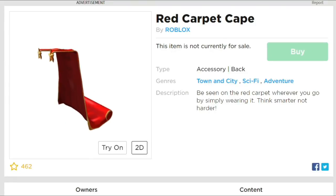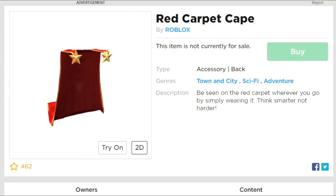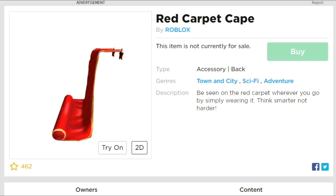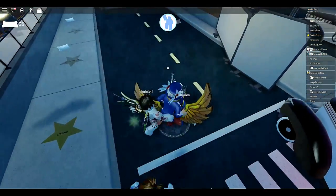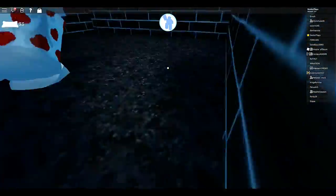What's up guys, welcome back to DieterPlays. I want to show you how to get this red carpet cape in Roblox as part of the Bloxies event here in 2019. This one is from the red carpet area — when you go in, just go past the front door and we're gonna go down these sewers here.